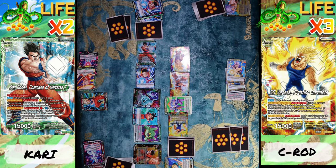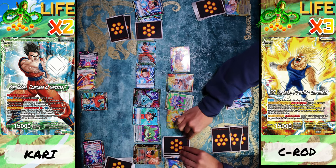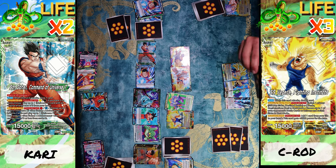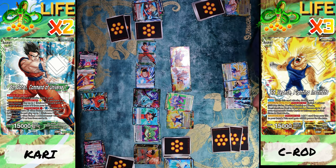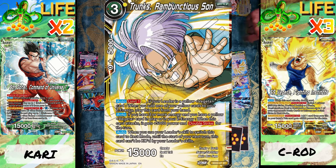All right, everything restands except for my Vegeta because he is a servant. I draw and toss out an energy. My Son Goku is gonna go ahead and attack your leader — no counters. I'm gonna go to 24,000, then 25, and draw one. Not bad. I'm gonna put this in my Z energy, and since I placed the card in my Z energy I get to pay one energy and bring out my Trunks for one.